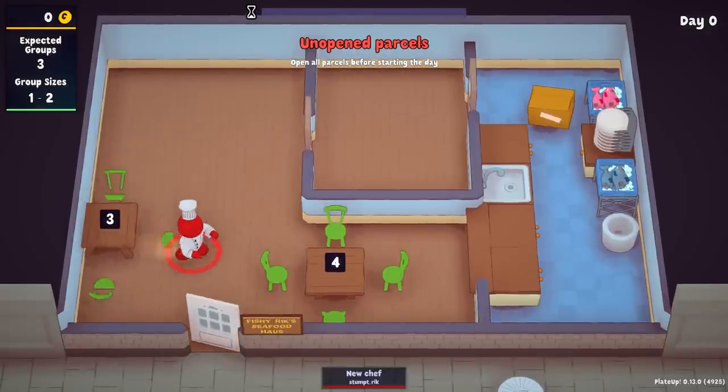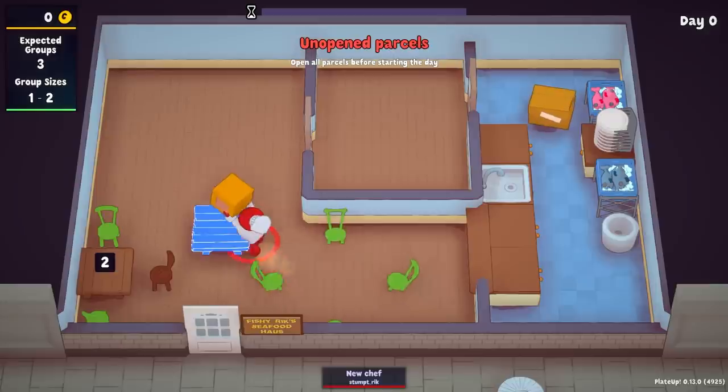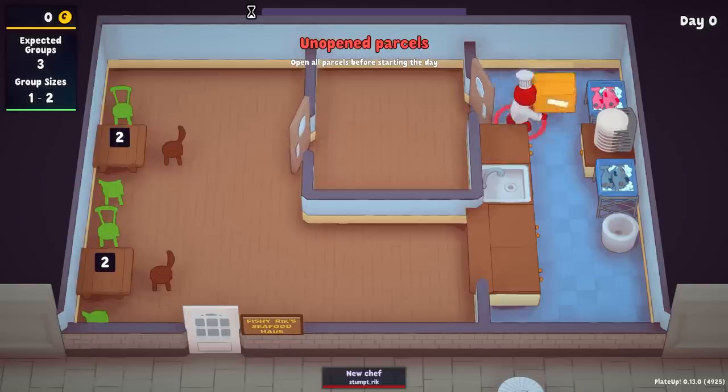These tables are not going to do here; we're going to have to move these. There we go. Turn off that chair, and then I'll put one here. Turn off that chair. As far as this layout goes, is this good? Not really.